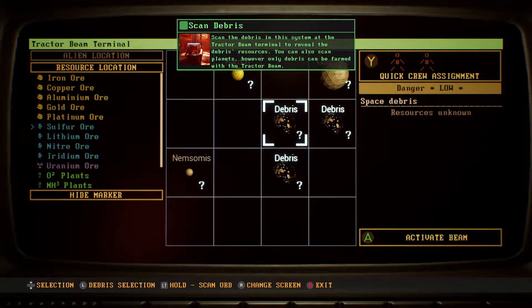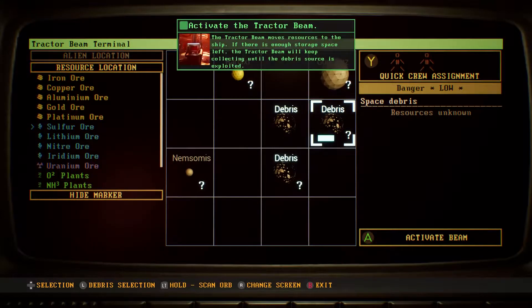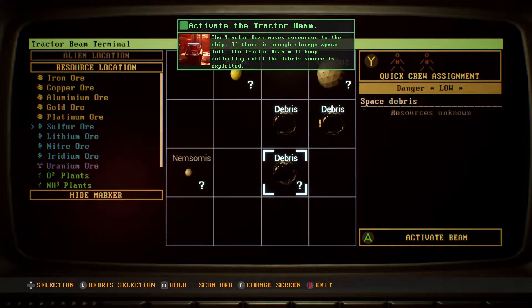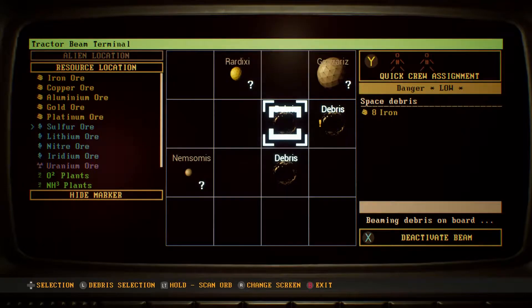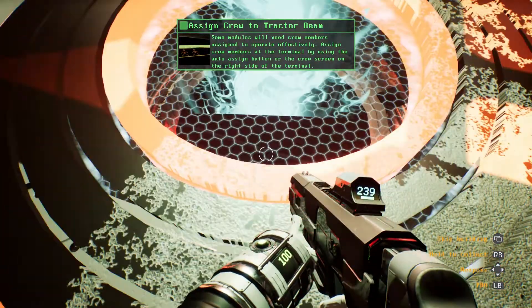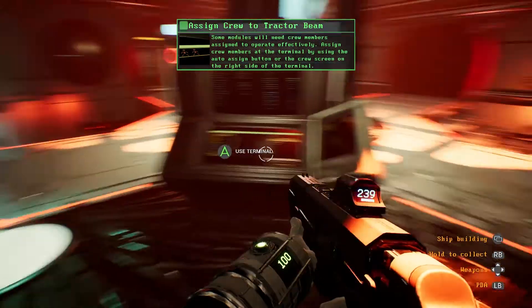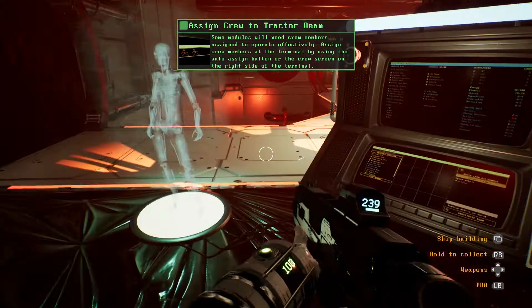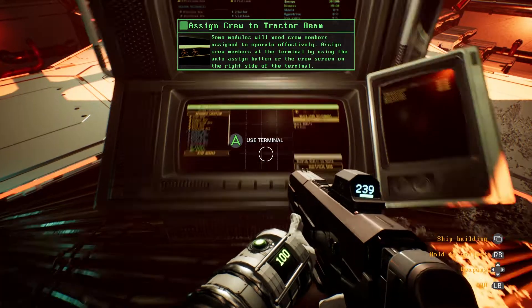Scan — left trigger. Scan orb, that works perfectly. That one has iron. Sulfur — that one might be hostile. That one had lithium. Let's do tractor beam on iron. Beam me up, Scotty. Assign a crew member to the terminal using the auto-assign button. In order to manufacture weapons and defenses, we need a workshop module.